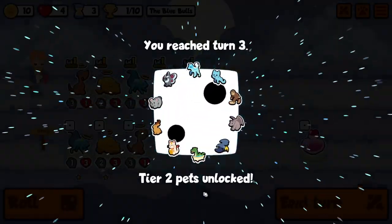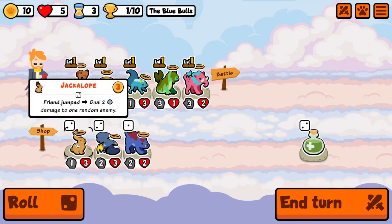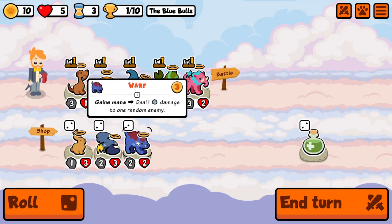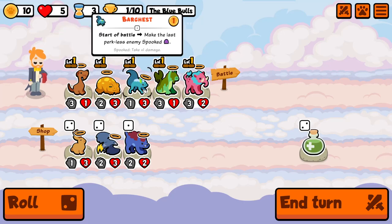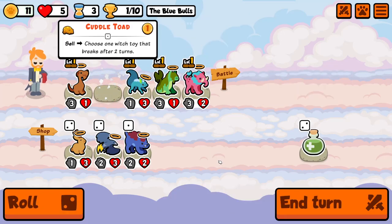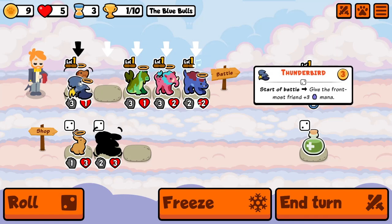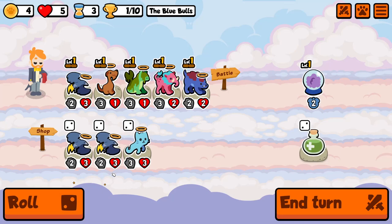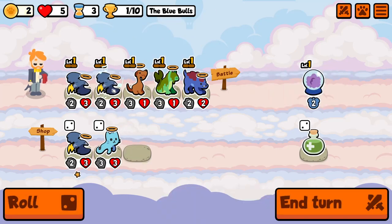Okay, not bad. Mana jumping — still one damage to a random enemy when you gain mana, and that's going to happen once, possibly twice if we get the crystal ball. I'm going to sell you, pop you there and you there, so you'll be shooting at least twice. This could be nice actually, as long as I don't have an axe handle hound.